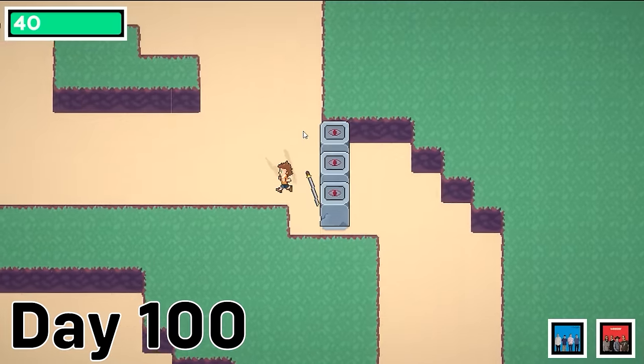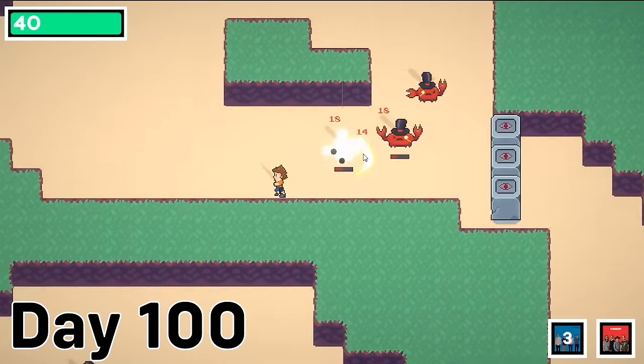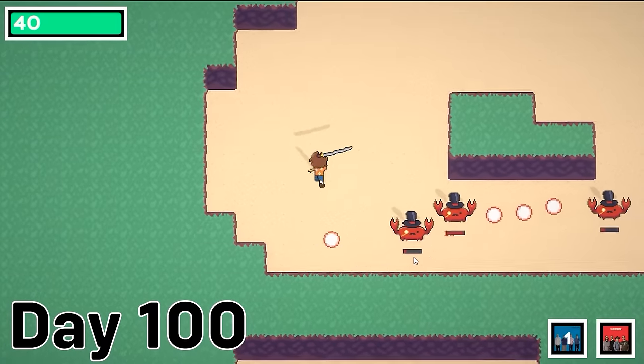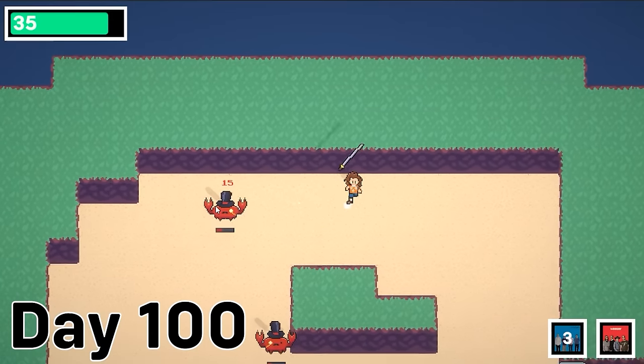I finished off the first 100 days by building a small map of battle rooms and made a system for spawning waves of enemies. I also tried out having big rooms with a bunch of neutral enemies in them, which you can choose to either ignore or fight. And yeah, we're all caught up.